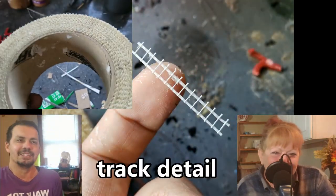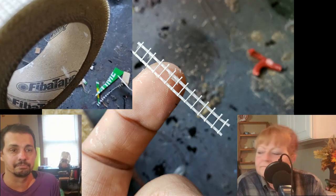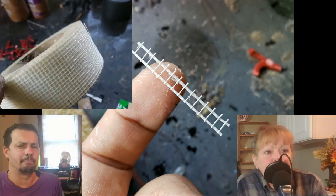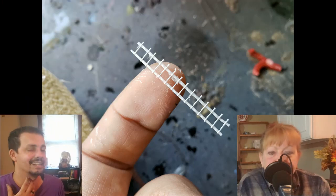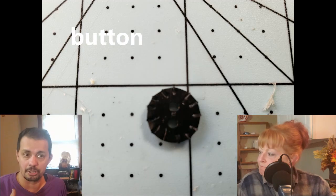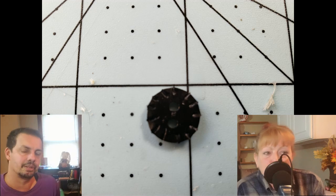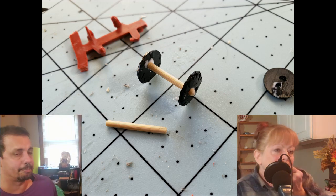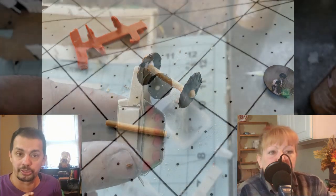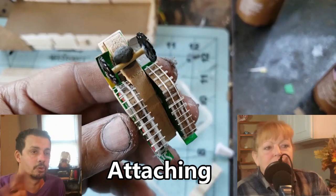I use vinyl tape to do the track details — bought it at Walmart in the hardware section, been using it for a lot of different things. The wheels are buttons, and I notch them with my cutter to give them more detail so they're not perfectly round. The notching is a very important step for the wheels. Then I put a little toothpick through the holes of the buttons and attach the wheels — and there you can already see the tracks. The half track is almost fully assembled.